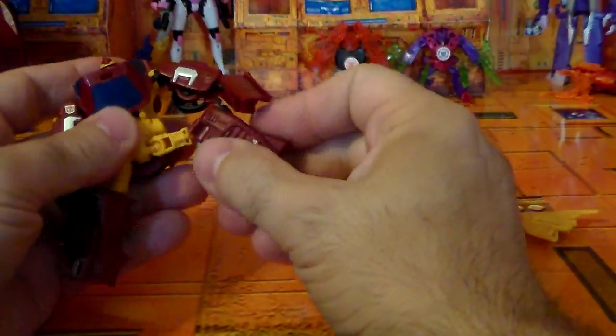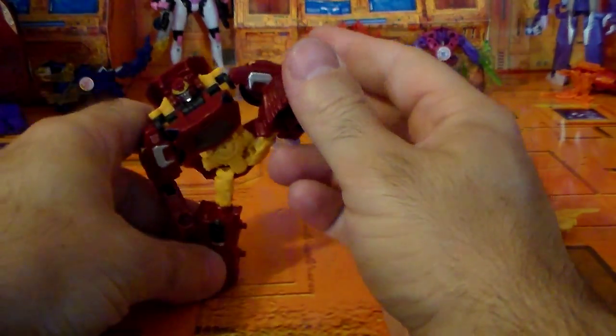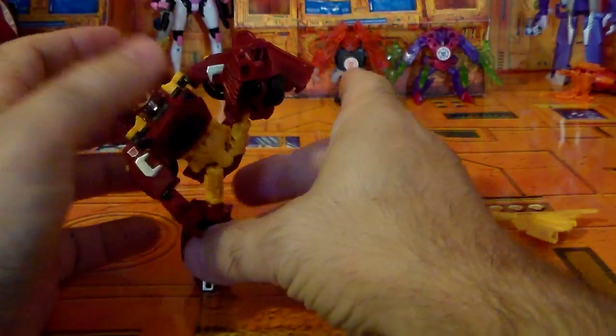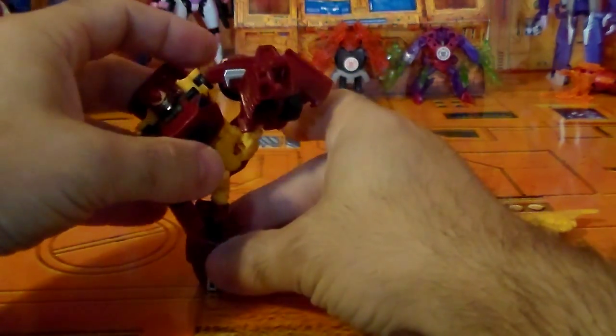However, his hip and his knee are both on ball joints, so this guy can really go any way you want. Let's see if we can do the kickboxing stand here — there you go. This guy is very, very poseable; you can pretty much do anything you want with him.